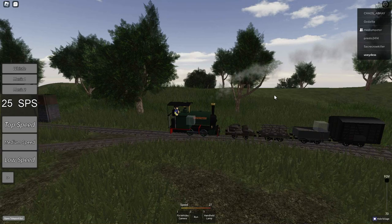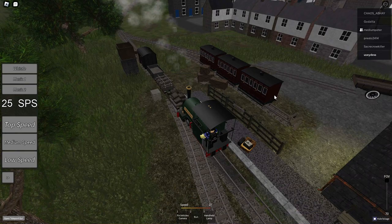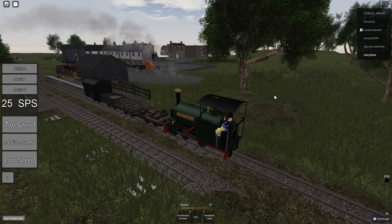Coming into number 5 is the Maintenance Train. This is a special rake of flatbeds, mineral wagons, and vans used in maintaining the right-of-way on the railway. This train is special, as most of their wagons can't be unloaded, with the exception of the van just being a regular van. Overall, it's a quite unique consist with the rails and the tools.